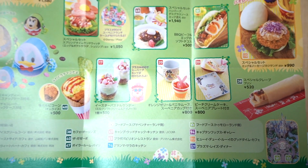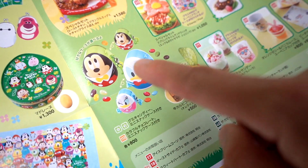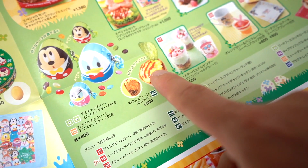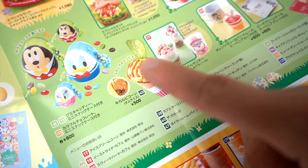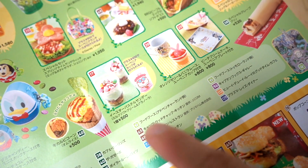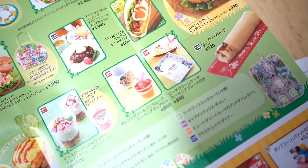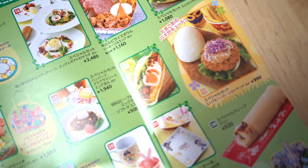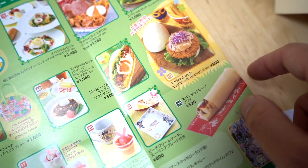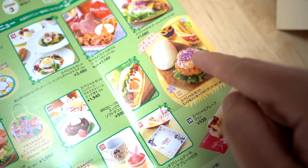Up here we have Easter food — delicious Easter food. These are some snack cases you can get at various places around the park. This is a beef cone with omelette rice on top — I know, very strange. This is actually featured in my top five Easter food video that will be coming out. We have a parfait sundae and little souvenir cups. And we have this egg-shaped sandwich with egg, ham, and cutlet with some sauce on top. That's actually really good.